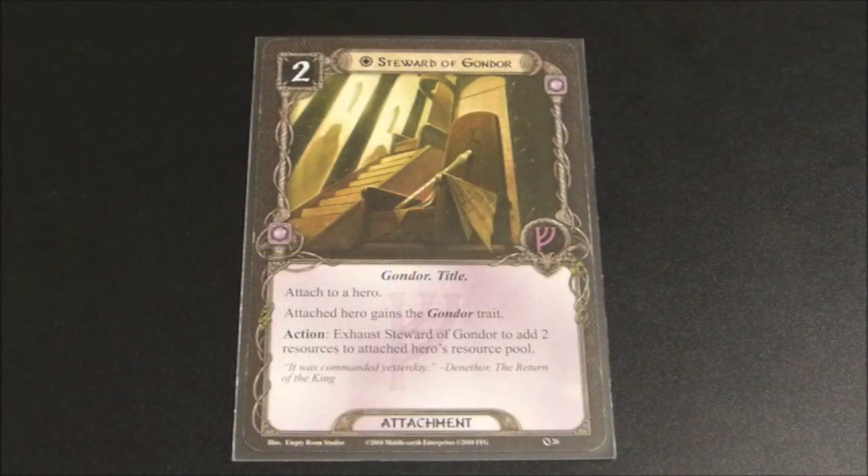In my opinion, the Steward of Gondor is one of the best cards in this game. I always include this card, and if I'm playing the leadership sphere in any capacity, I will include it in my deck. Steward of Gondor is unique, costs two, and reads: Gondor in title, attached to a hero, attached hero gains the Gondor trait. Action: exhaust Steward of Gondor to add two resources to attached hero's resource pool. So this card is absolutely fantastic.